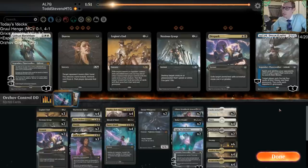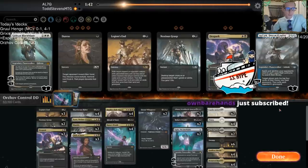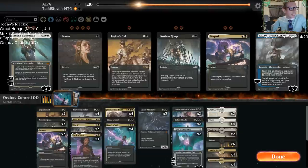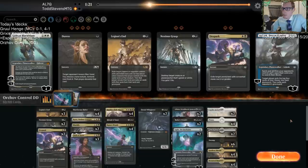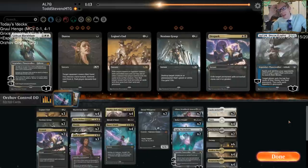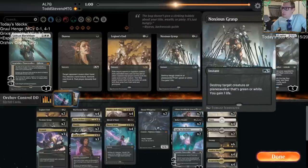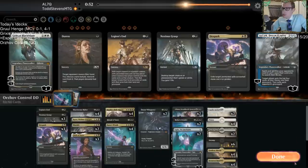Sideboarding: Despark is something we could play. I'm not sure I want three Legion's End and a Ritual of Soot from what our opponent played. I'll play an extra Despark and cut a Legion's End, and play a Noxious Grasp and cut another Legion's End. I'll still have one Legion's End. Yes, there are four Temple of Silences — they're probably off-screen, underneath. There are four Temple of Scrying Lands in the deck.